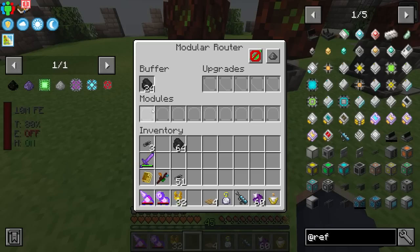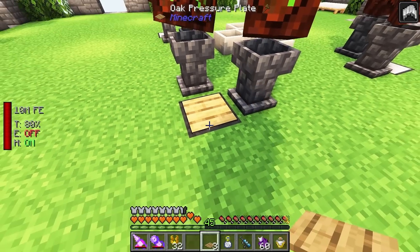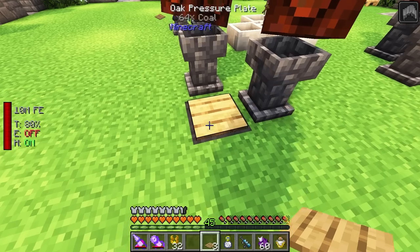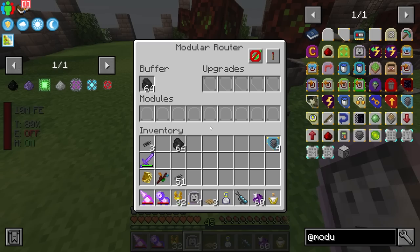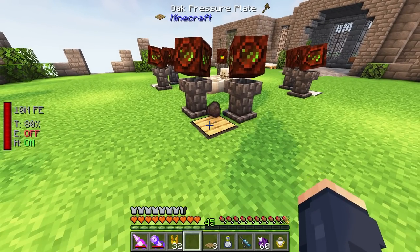I want to place a pressure plate on here to control what we're putting in, which is going to be a dropper module. When an item's on the pressure plate it will rest here - I want it to activate when nothing's on the pressure plate. So when something's on the pressure plate we want this to shut down. All we have to do is set that to redstone low mode - when something's on there it'll stop working. Here are the dropper modules - we want them all going up top with no specific filter.